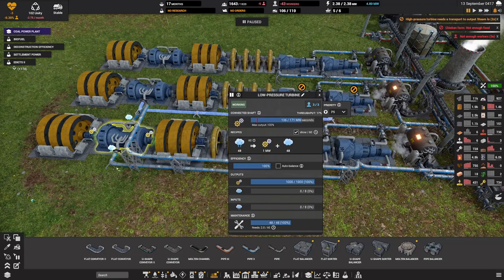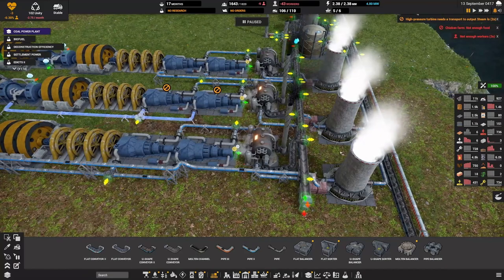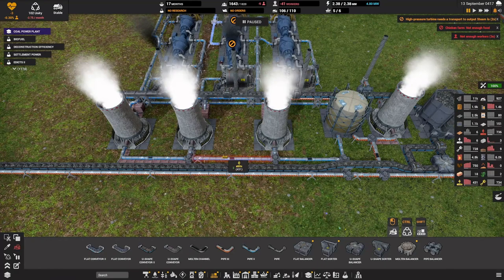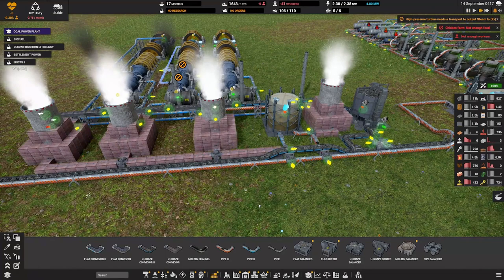That means we need six cooling towers. I'll probably remove this one as well, and then we should be good. Let me remove this contraption as well - this and this and that.